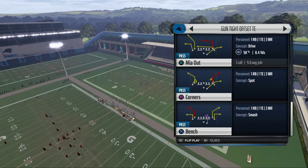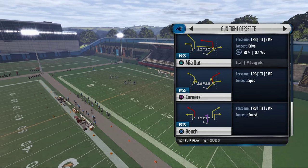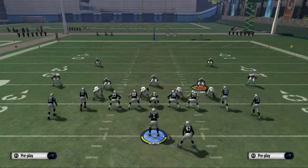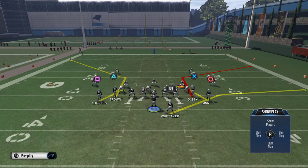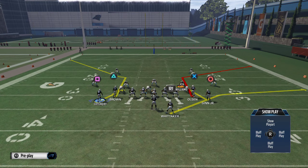Another play we could use is PA Seams. If you're not playing MUT, I would recommend using Miami Out — it's very similar to Zona Post from Arizona's playbook. Corners is your quick audible down, your quick audible to the deep pass. What we want to do here is make a natural pick and rub.